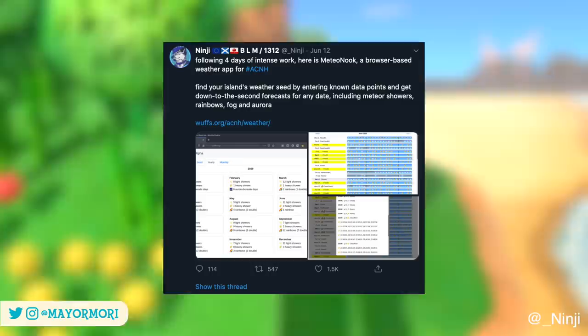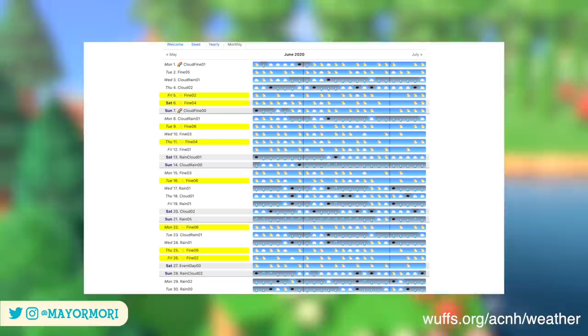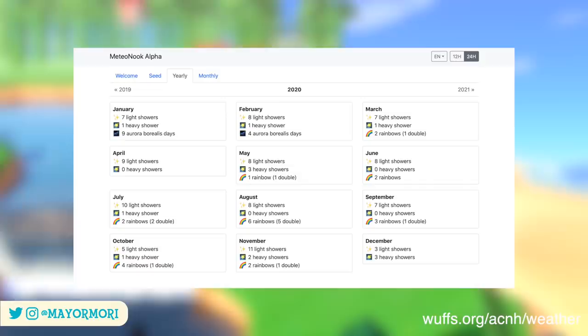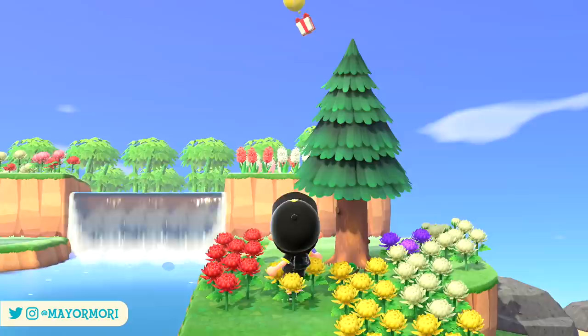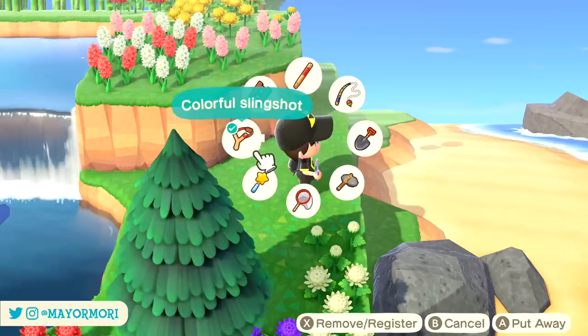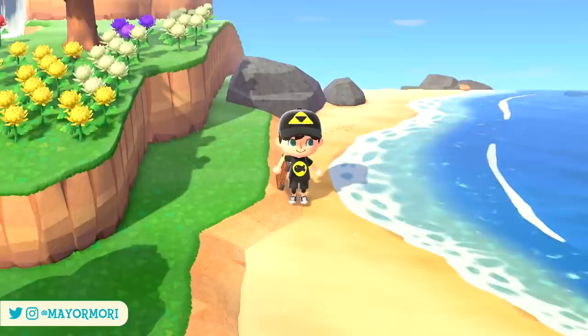Ninji, the superstar dataminer, has used the information uncovered to build a tool that allows us to find our unique weather pattern and use it to display a weather chart of the exact types of weather our island will experience, as well as how many meteor showers we'll get in a given month. Once we know our weather pattern we can even determine when every single shooting star will spawn in. Of course, not everyone would like to know their weather patterns as it could be a bit spoilery, but if you're using this to find out your meteor shower times you probably won't remember the hundreds of changes in weather your island is due to experience anyway.